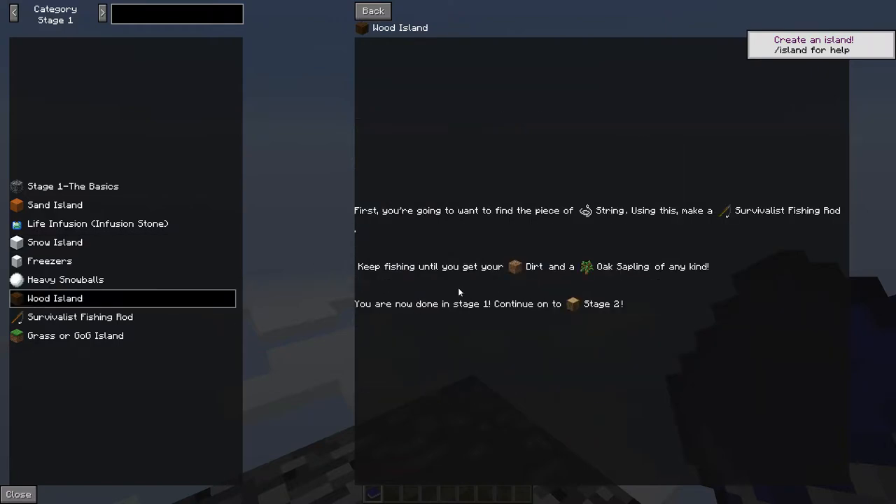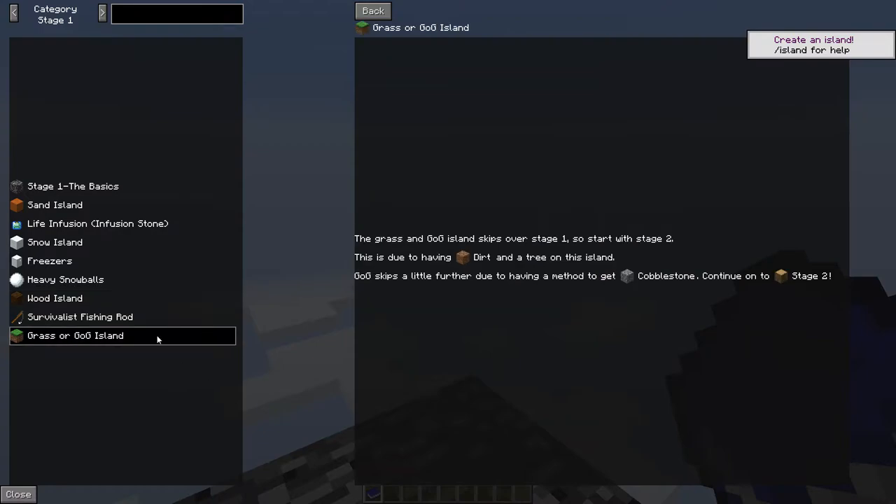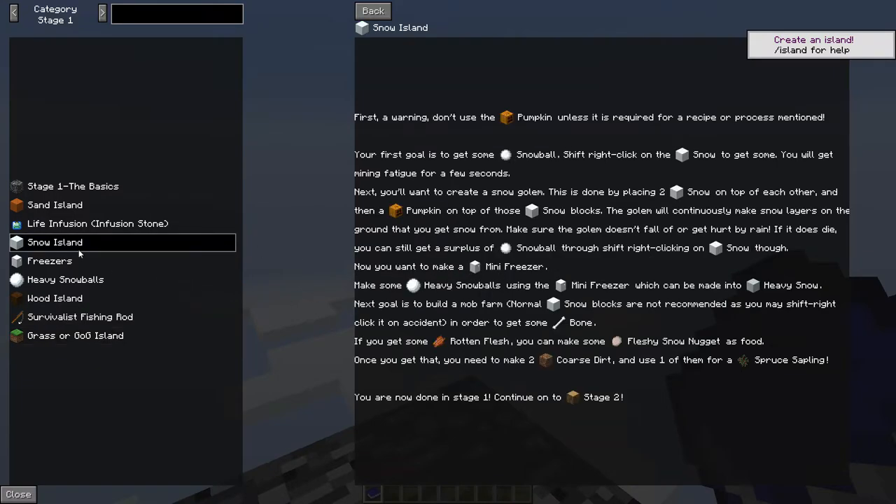We have a wood island where we have a three by three of dark oak wood with a center water source, where we can fish for resources like oak saplings and dirt. And we have our standard Garden of Glass island where we have a tree and some dirt or grass — that is the usual way to start a skyblock, and that is not what I want.